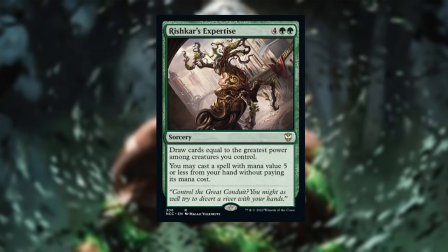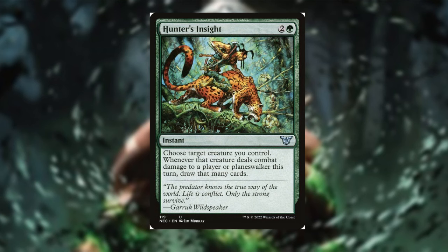A similar card is Rishkar's Expertise — you draw cards equal to the greatest power among creatures you control, same as Return of the Wild Speaker, but it also lets you cast a spell with mana value five or less from your hand without paying its mana cost. So you draw all those cards and get a free spell onto the battlefield as well. Another great one-time card draw spell is Hunter's Insight: choose a target creature, and whenever that creature deals combat damage to a player or planeswalker this turn, draw that many cards. Because Atarka has double strike, you can essentially draw 12 cards with her for just three mana — absolutely absurd.